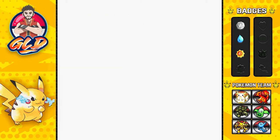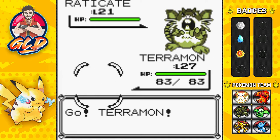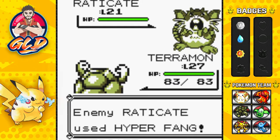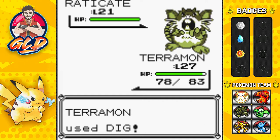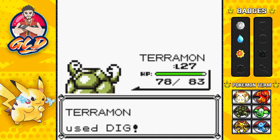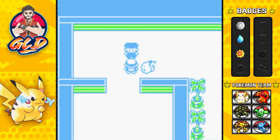He's going to be coming out with another Raticate, so let's go straight to Terramon and make sure that defense is working properly. Terramon, let's get it - Dig Attack. And look at that Hyper Fang, not doing a lot of damage. So Terramon is actually doing great. There goes a Dig Attack and just like that, Raticate has been defeated. We're kicking some butt, taking some names.